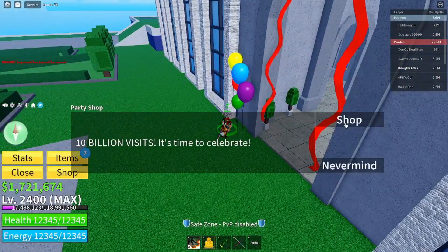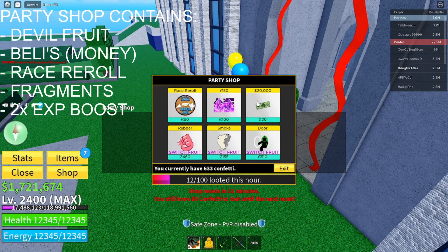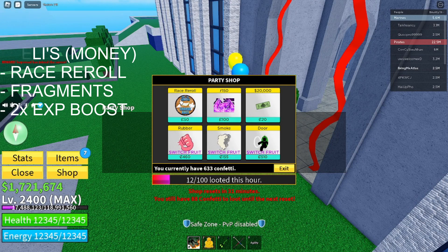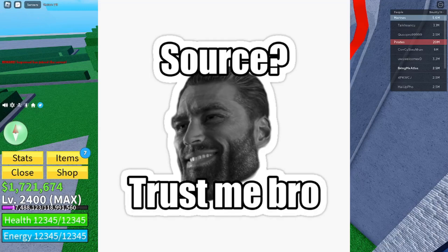Basically this party shop rotates things. Usually it's like money, fragment race reroll — race reroll is always here. So if you want to race reroll, I'm suggesting that you don't use fragments. Just use the race reroll right here on the party shop. This event lasts for I think one week, but I'm not really sure, so maybe correct me in the comments if I'm wrong.